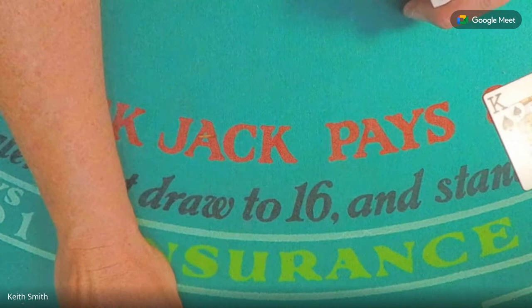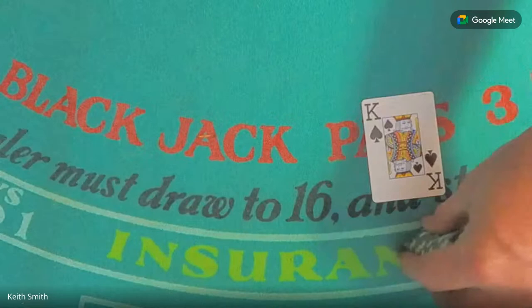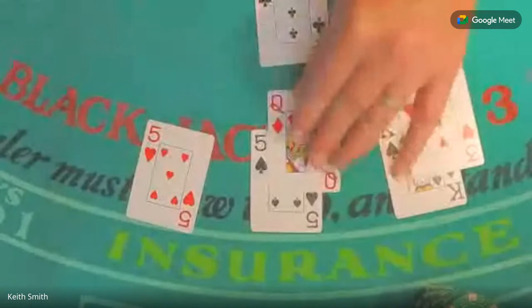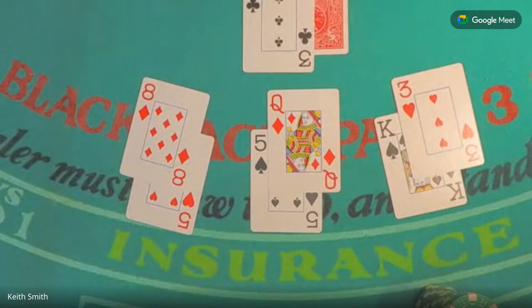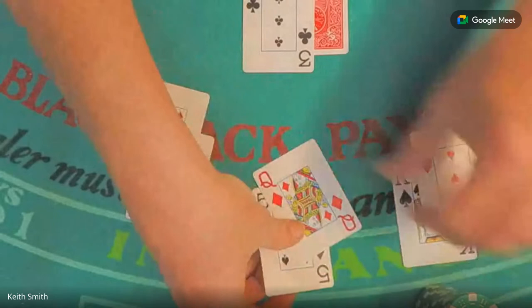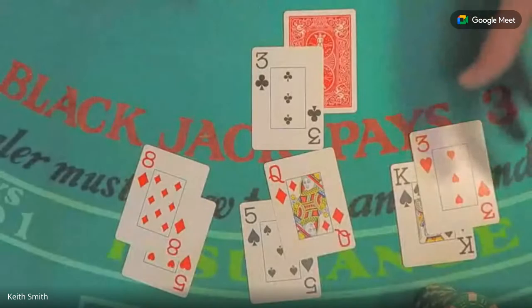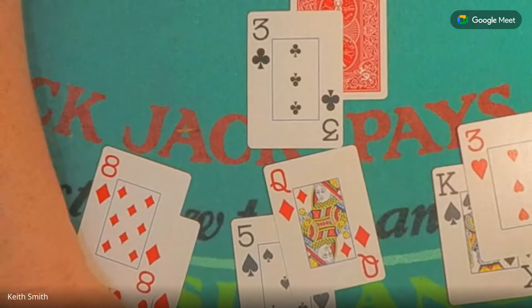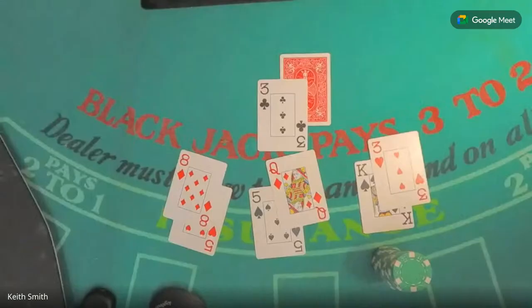Let me get everything set up right. I guess I've got to move this over here — can you see that? Yeah, I got it. Okay, so we'll be playing this position, and here's the second player, and we'll have third base, and then the dealer's card. I'll move it down a little bit so you can see all the cards. There we go, that's better.